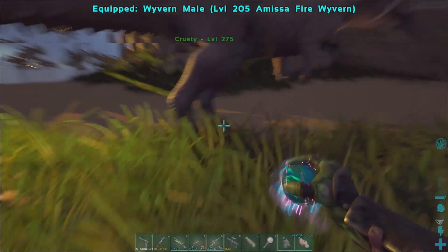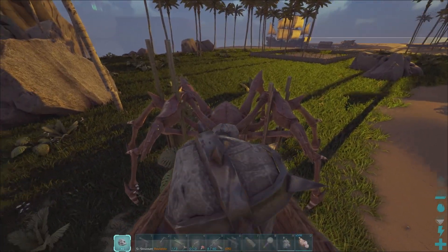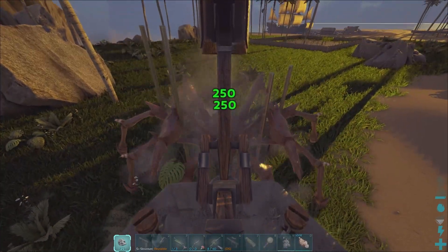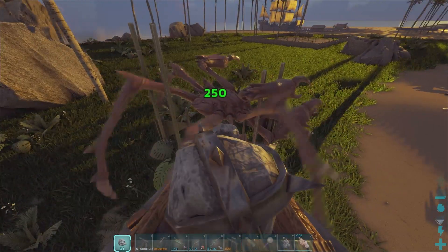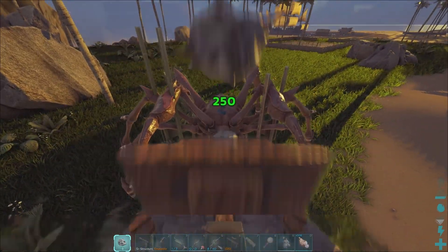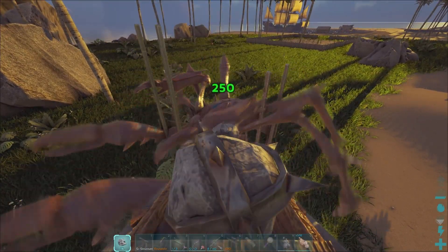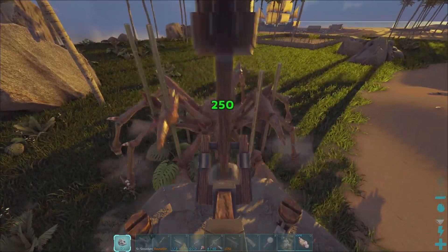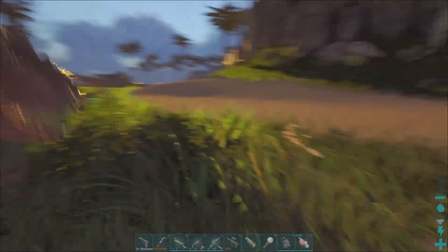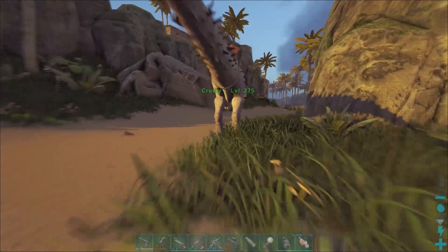Perfect. Get you perfect on the shell. Should take 29, as long as we keep that 250 number we'll be good. Come on, go to sleep. No, no, don't do your turn. Good. Still good - okay, took less than 29. All right, and we give you that. Okay, so while it's taming I guess we can go run around on Crusty.